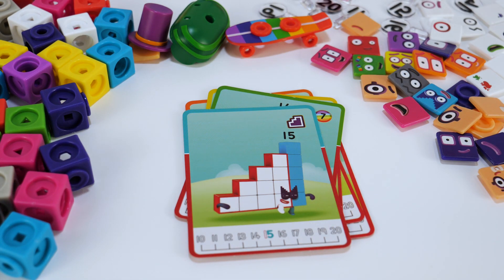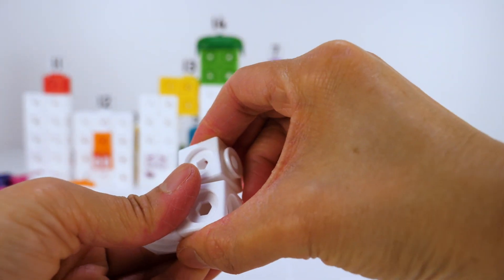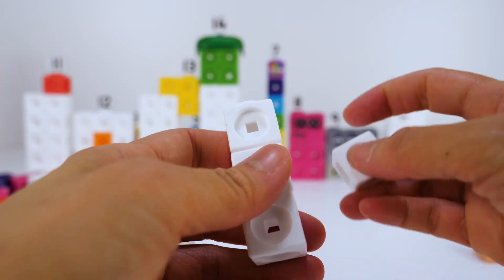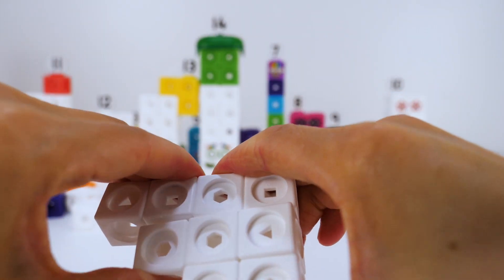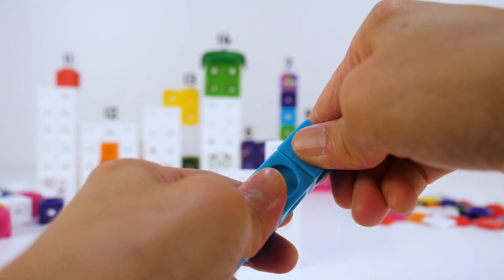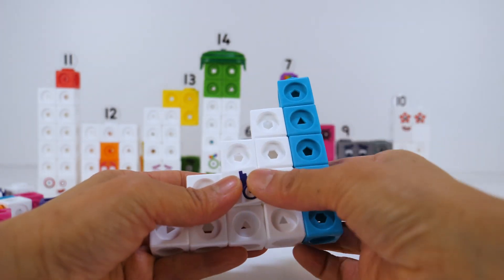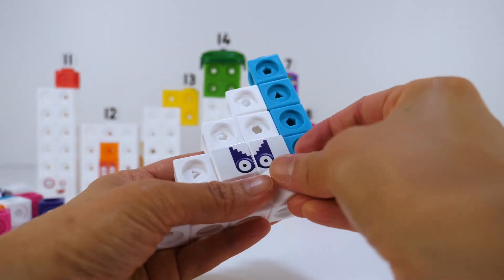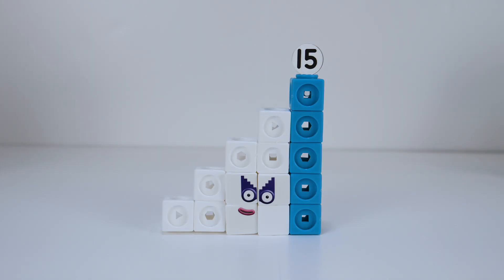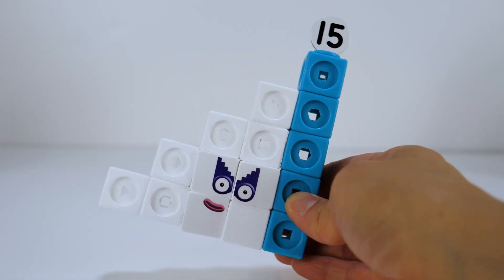Number block 15 is a member of the Step Squad. She's made up of 10 white blocks and 5 blue blocks. She's a super special step-shaped secret agent who secretly travels around Numberland to complete missions. She has a step-shaped blue mask and her Numberling 15. 15 is actually made up of number blocks 1 to 5. Hush!